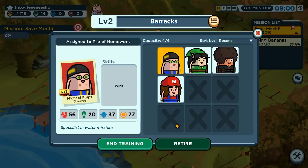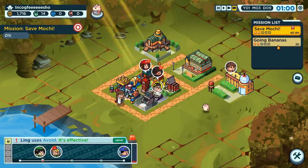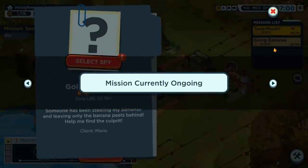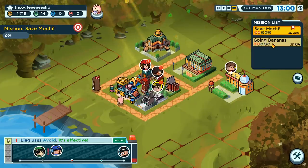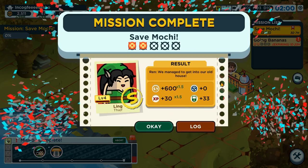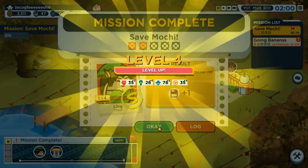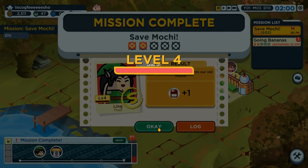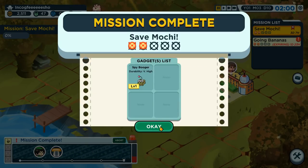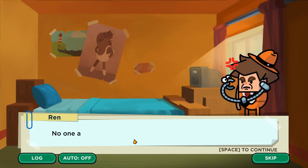My barracks is still capped out, at least for a little while. That was going bananas — or no, we're on save mochi. Crap. This is boring. Can we go back?